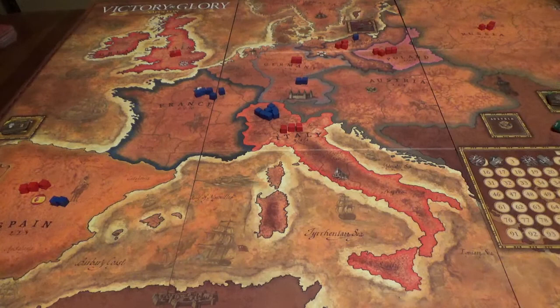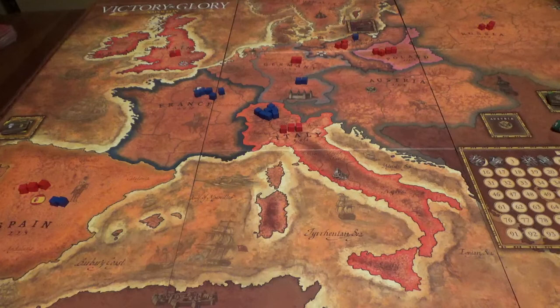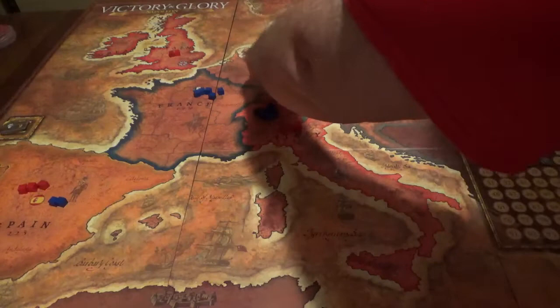Let's see if the French will get to pick their card — they roll a 12, so they do get to pick. I'd like to put influence in Germany to potentially recruit satellite units. That's what I'll do — I'll play the bottom part of the card for two influence and put two influence for France in Germany.